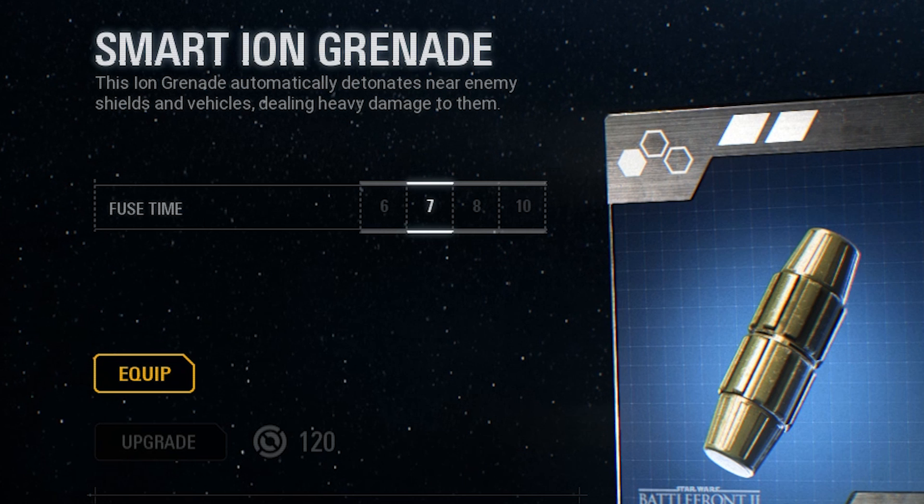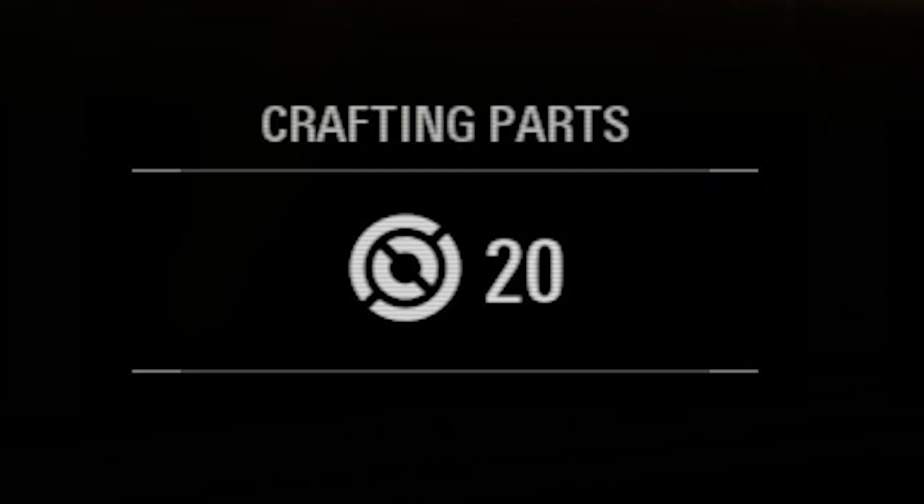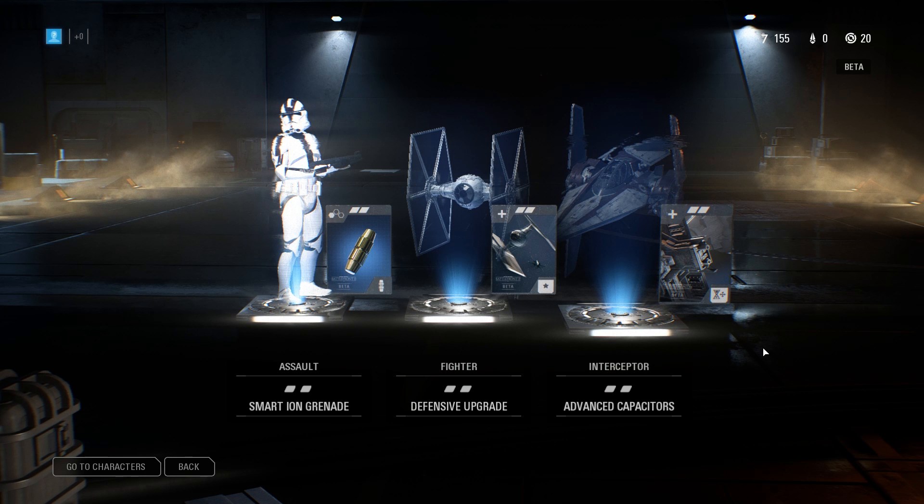Setting aside the randomness involved in earning crafting parts, a major problem is that everything that involves paying crafting parts just costs way too much. For example, say you get a level 2 star card, and instead of gambling for the level 3 or level 4 versions, you decide you'd rather use crafting parts to upgrade them. Well, upgrading a star card from level 2 to level 3 will set you back 120 crafting parts, and from 3 to 4, that's 480 crafting parts. Assuming you get about 20 crafting parts per loot box on average, that's 6 loot boxes worth of crafting parts to level from 2 to 3, and 24 loot boxes worth from level 3 to level 4. When you account for the fact that it takes about 2 hours to afford just 1 loot box, you can see how this shit starts to become pretty ridiculous. And you may not even get crafting parts sometimes, so you're not just gambling for star cards — you're gambling for the currency required to upgrade them as well.